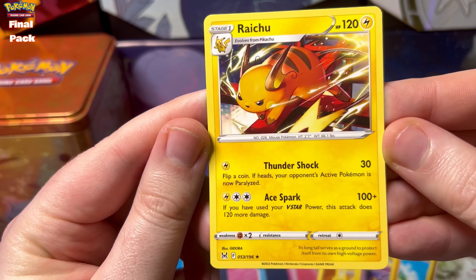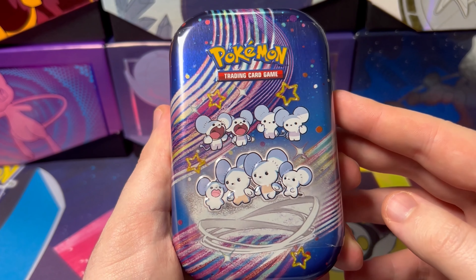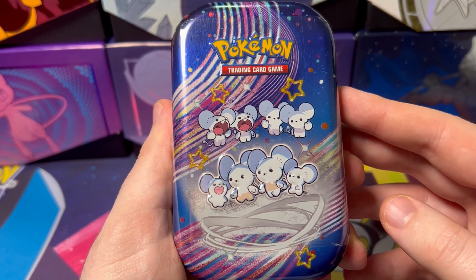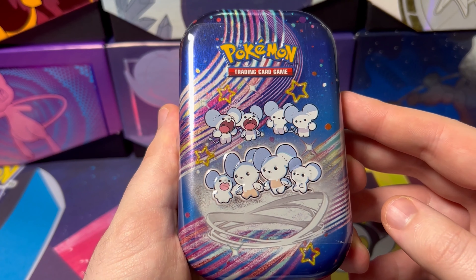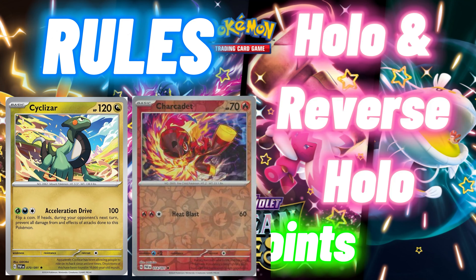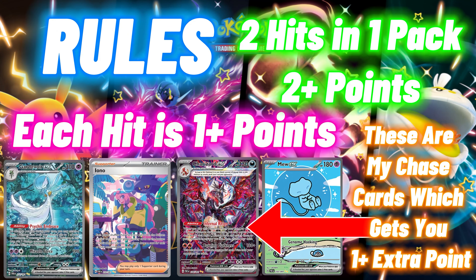This fighting team was a bust. Here is the final opening for the birthday celebration video - Cosmic Stars! We have a Maushold Tiny Paddy in Fates tin. Hopefully it's gonna be a lot better than that fighting team. Believing in the birthday shiny luck together - we're definitely gonna pack battle this one as well. Let's go over the rules: hollow and reverse card equals zero points. If you get two hits in one pack that equals two points, plus the one hit, so that is three points. With that being said, let's start this pack battle!